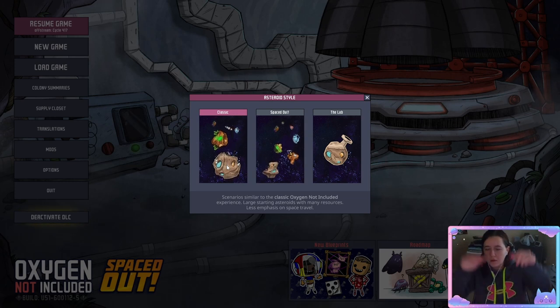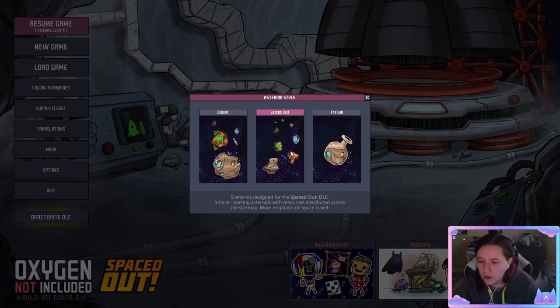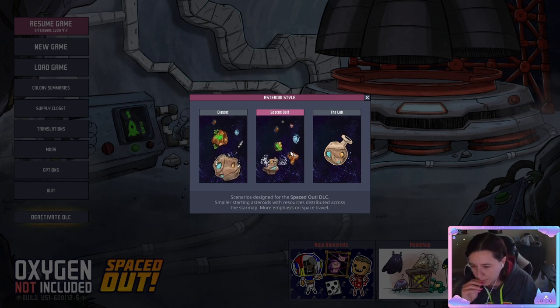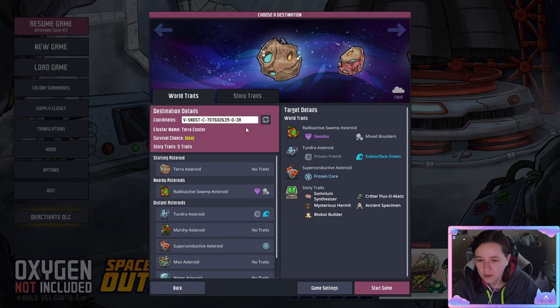Hello and welcome to this tutorial. This is going to be for people who have never played the game before. So if you have the DLC, you have the option to choose between Space Down and Classic — that's just a matter of whether or not you want a big asteroid or a little asteroid. If you're first playing, even if you have the DLC, the classic mode is what I would recommend.